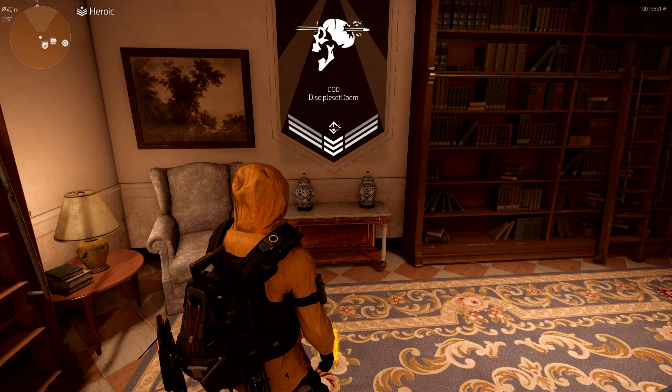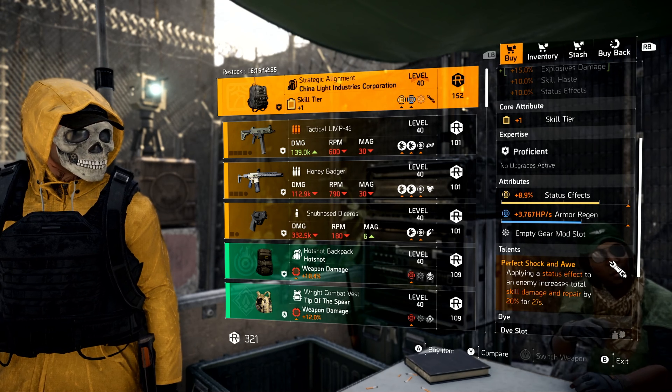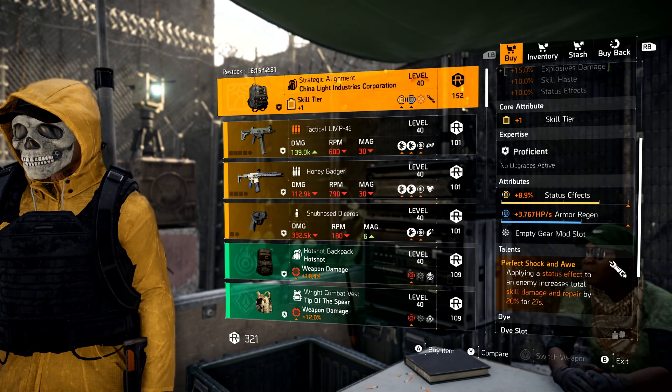That is it for Dark Zone West. Now let's head south to DZ South. Starting with the Strategic Alignment — this is the named China Light backpack with Perfect Shock and Awe — this one is a must-buy because it comes with Status Effects. All you have to do is recalibrate that armor regen off for skill damage, and you are good to go. This is a great backpack for skill builds, especially if you are using an explosive like mortar turret, seeker mines, or stinger hives.